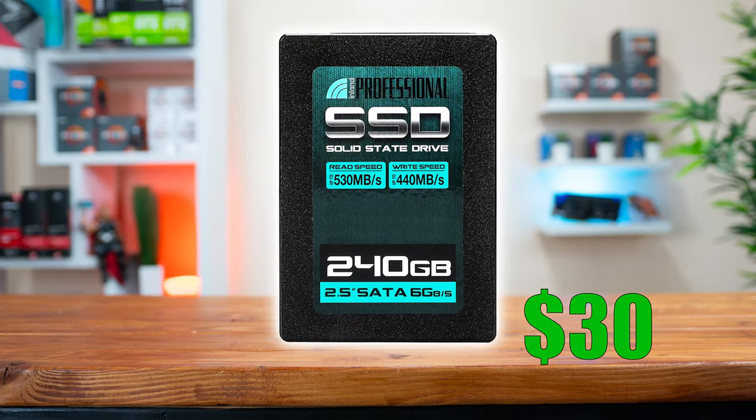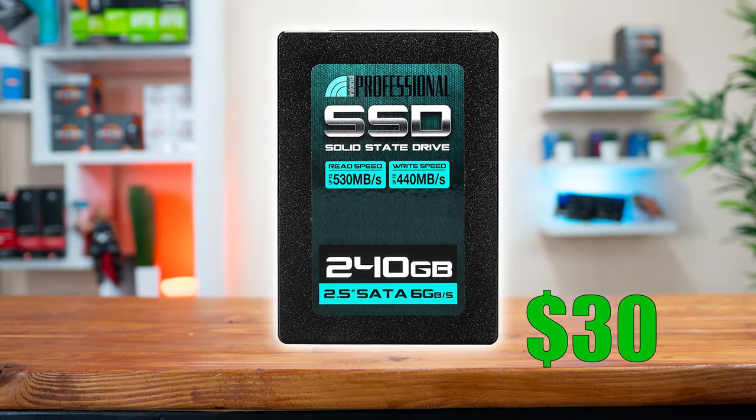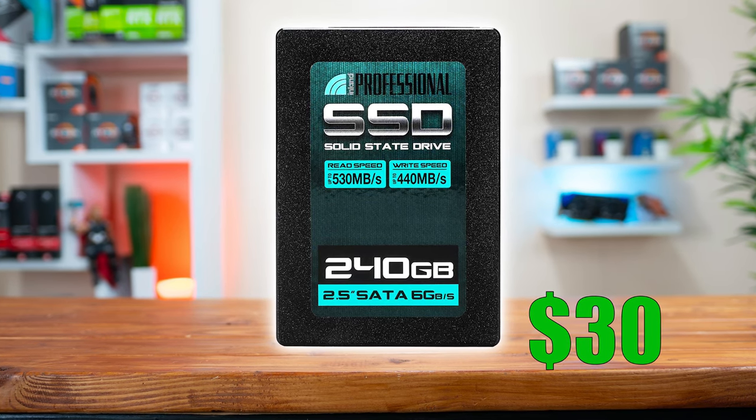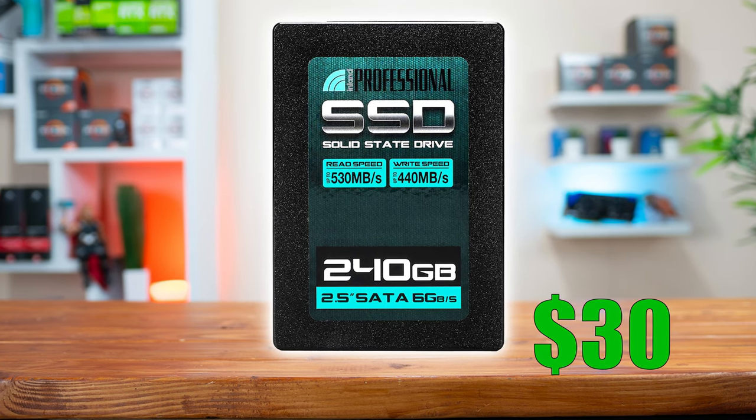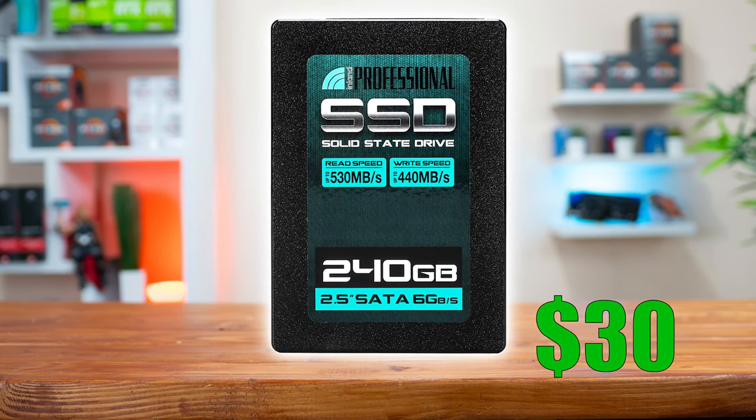Our storage solution is up next, and for both of these builds I decided that with a max budget of $400 you're just not going to get enough drive space, so I went with the same budget SSD for both builds and you're probably going to want to upgrade them pretty soon. The SSD I decided on is the Inland 240GB 2.5 inch SSD — these drives are super cheap but they're also fast and reliable, so they get my vote for these budget build guides.